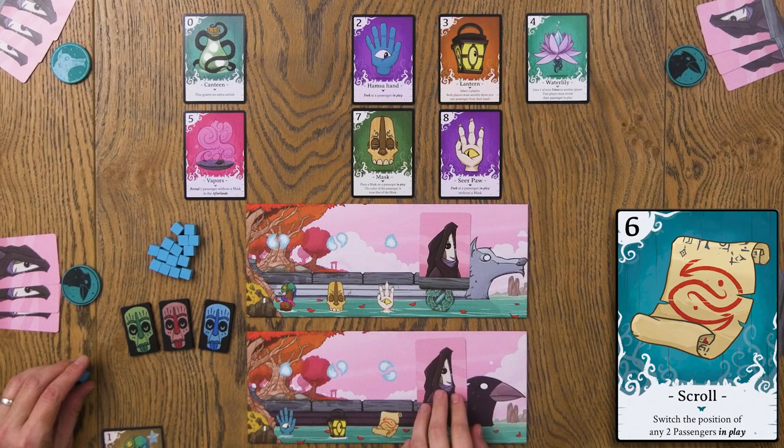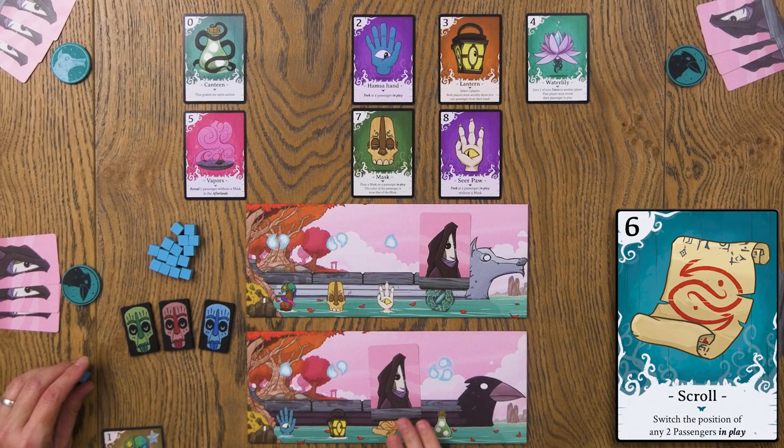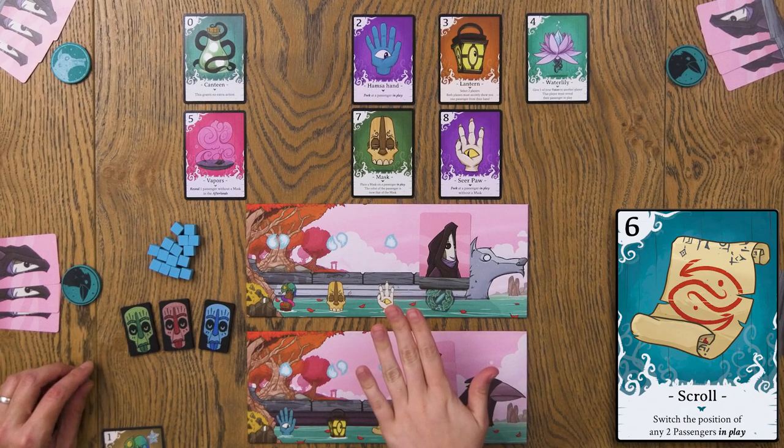That's how the scoring works. If you're teaching this game, I would always start with a scoring example because it'll really help people understand why they want to send what they want to send on the boats. The scroll gift allows you to switch the position of any two passengers in play — that could be really big. If I know this is a soul I need, I can switch it with a different soul. Or if I know it's a demon, I might say I don't want you near the middle — I want you on the other boat and I'm not going to vote for that boat.